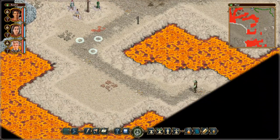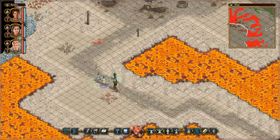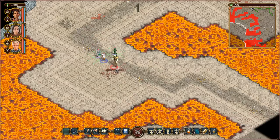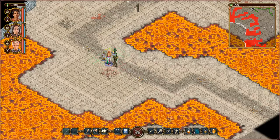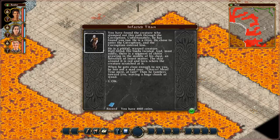He must be patrolling along this path. There it is — an Infected Titan. Let's see how tough it actually is. I'm going to open with placing a pylon here, trying to stun it. It resisted. I'll move away, out of caution. You have found the creature who stomped out this path through the corruption. Unfortunately, he has found you too. He is a titan who chose to enter the corruption, and the corruption entered him. He is a pitiful, warped creature — half-blind, his limbs twisted, and most oddly, there is a segment of chitin growing—